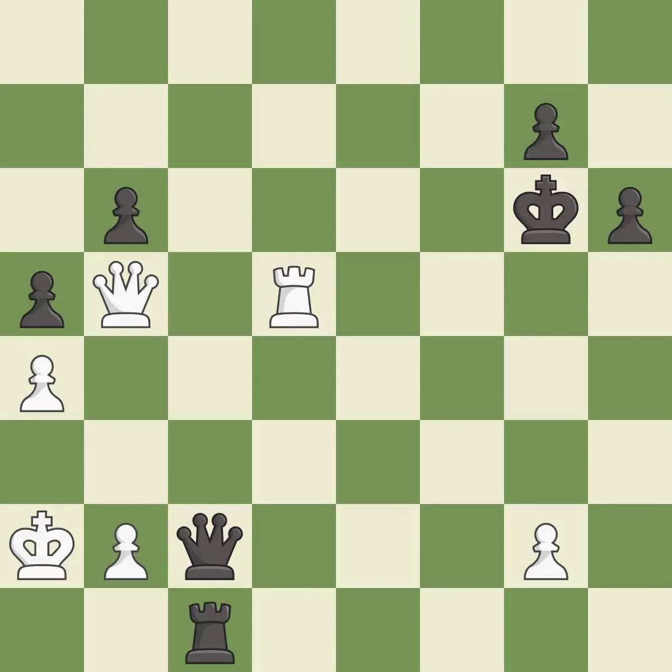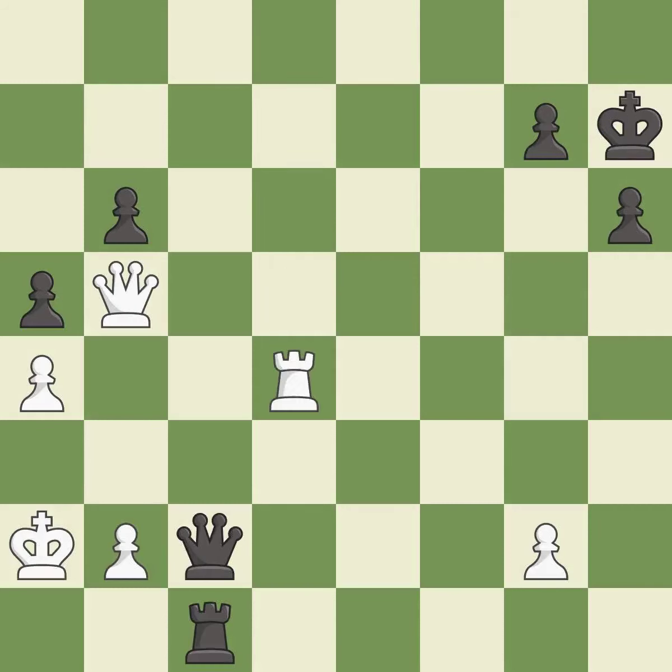This steps away from the checking queen — it is best. That's fine — it is good. This is not the right idea — it is an inaccuracy. This is not the best — it is an inaccuracy. This threatens to force eventual checkmate — it is excellent. This prevents the opponent from being able to win a rook — it is best. This ignores a better way to reveal an attack on a rook — it is an inaccuracy.